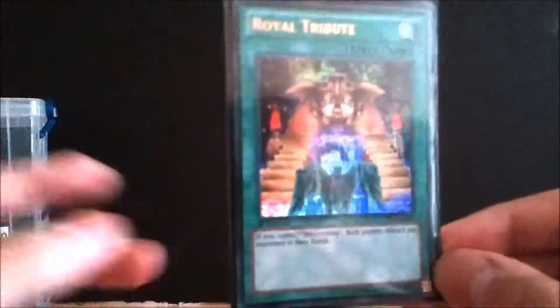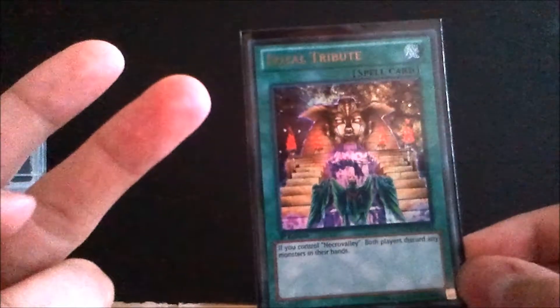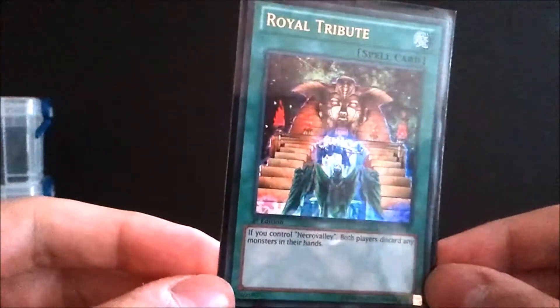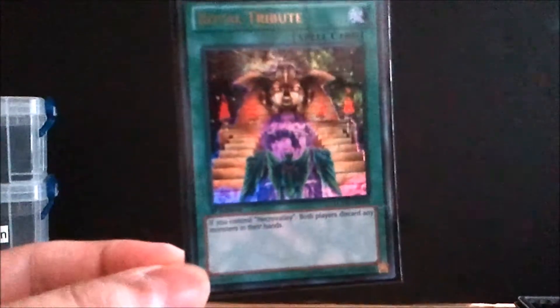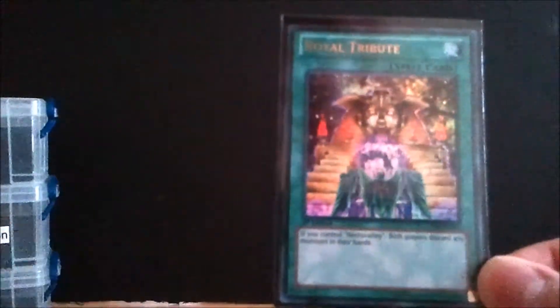Next is Royal Tribute. I got a great deal — bundled with one Descendant, one Commandant, and one Guard for eight bucks total, five cards. I think this runs no more than three bucks on its own. You can only play one — it's restricted. If you control Necro Valley, each player discards their entire hand, which is amazingly strong especially on the first turn. This card has been reprinted a lot; it probably runs about 50 cents to a dollar.